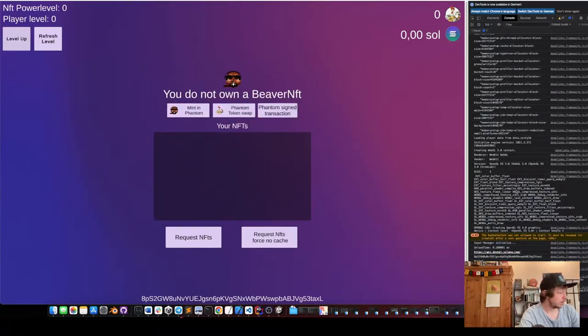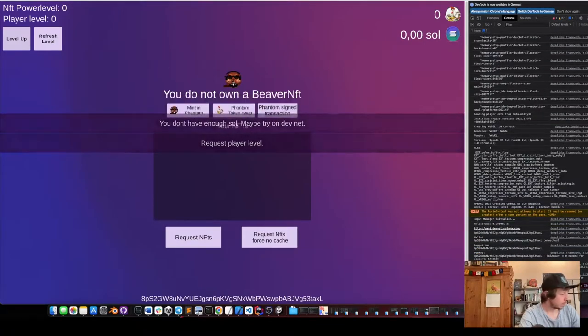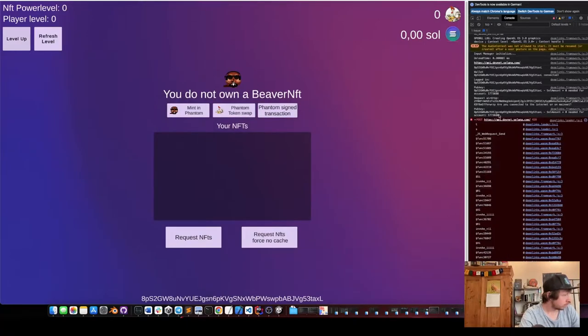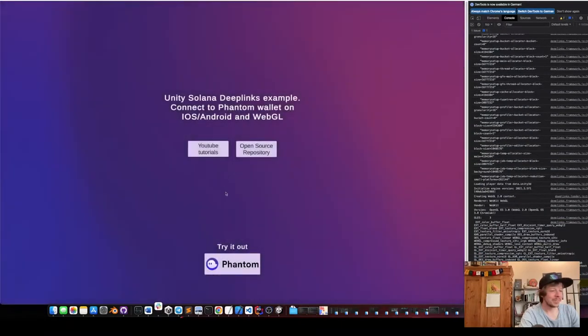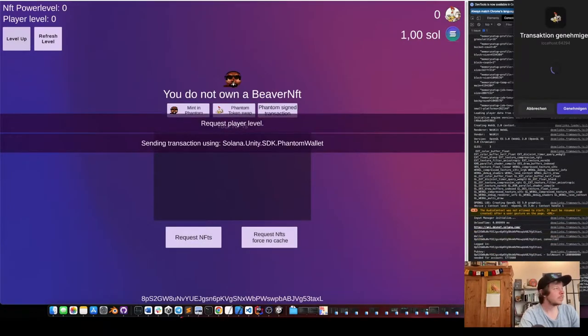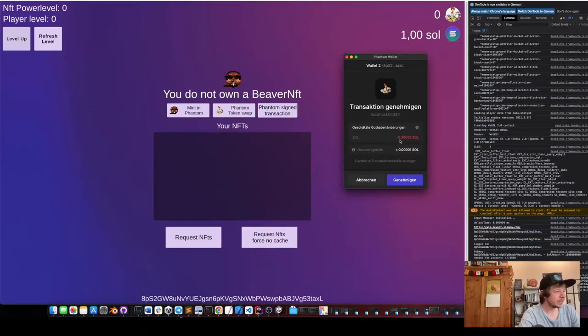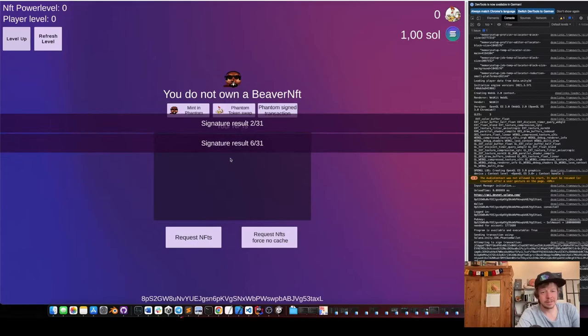The airdrop didn't go through — that's something we need to fix later. So first we connect again, now we have one SOL, and if I click the level up button it opens the transaction. It costs 0.0009 SOL, which is the cost to create the account for the program that I wrote.